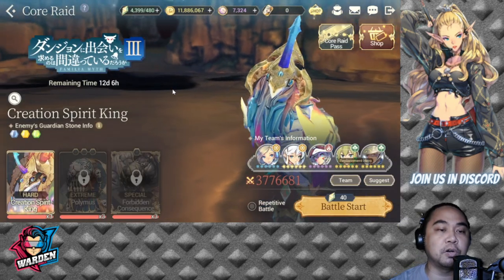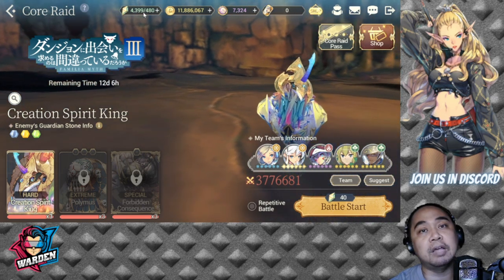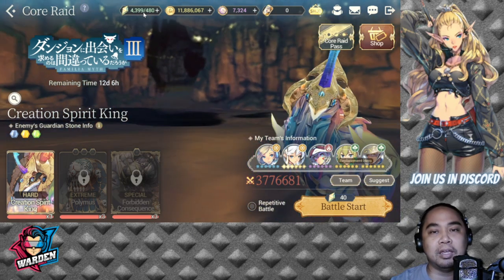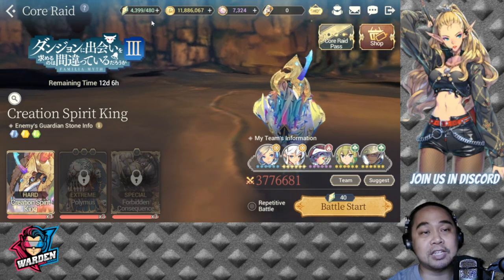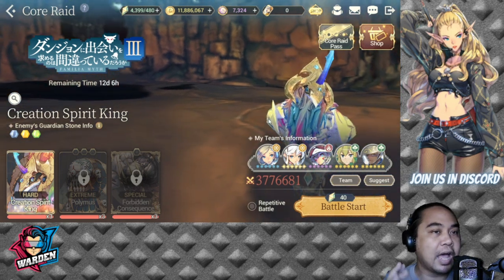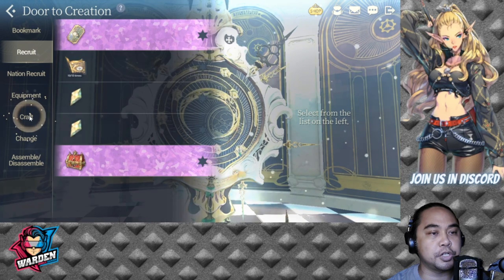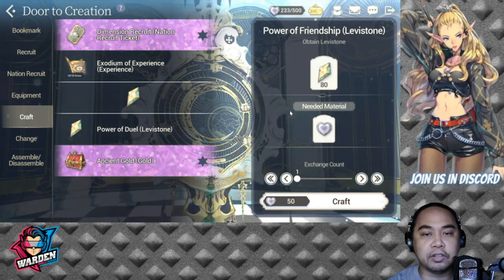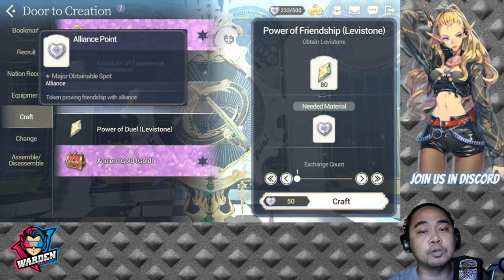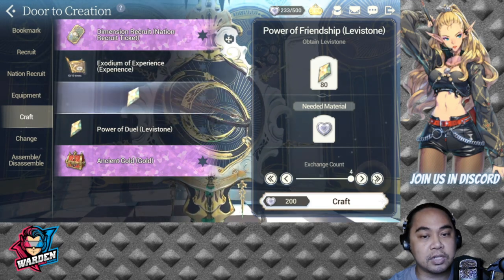The currency to play core raid is levy stones. Some players save them specifically for core raid and accumulate a lot. My free-to-play account has 4,000 right now. There are additional sources of levy stones beyond daily regeneration. The first source is the Door to Creation — go to Craft, and you can convert alliance hearts earned through your alliance friendship system into levy stones.